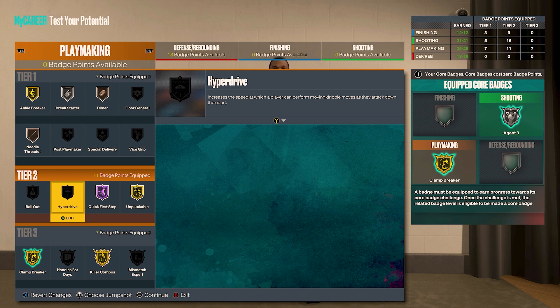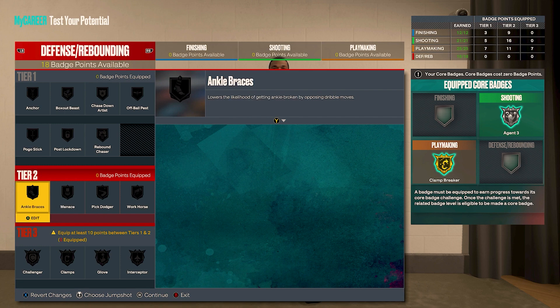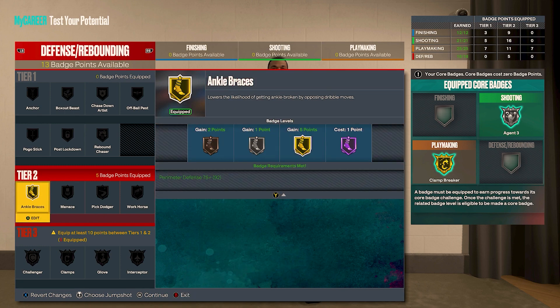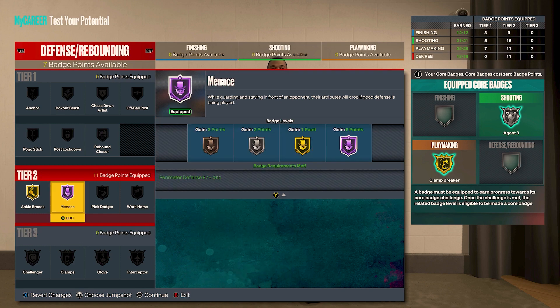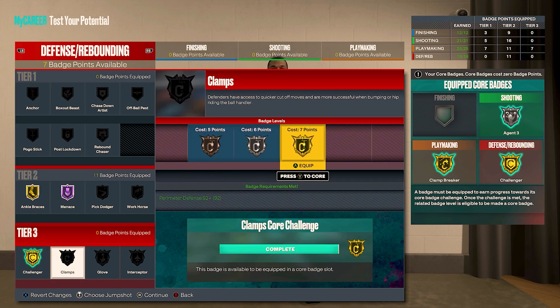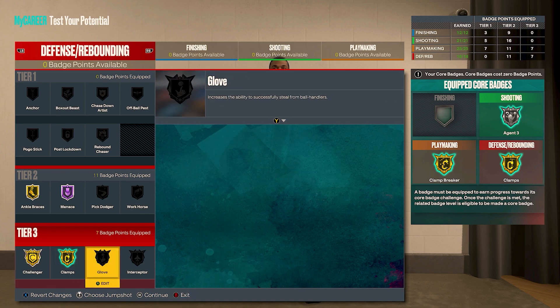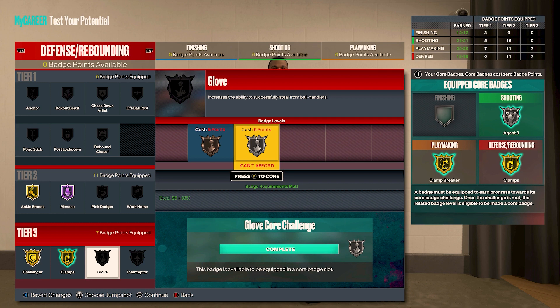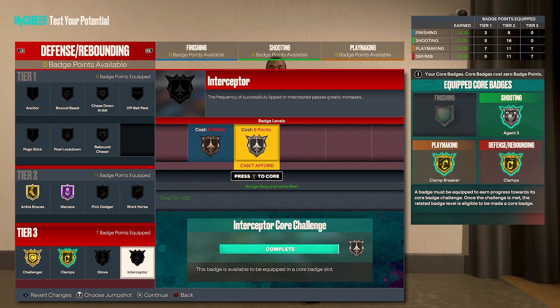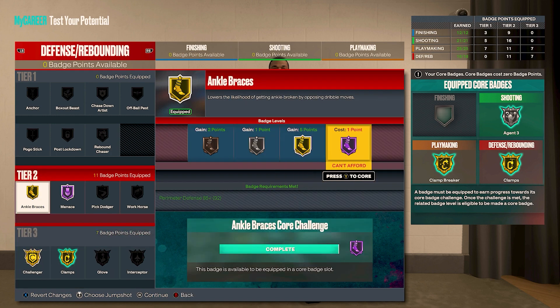For defense we have 18 badge points, focusing solely on being the best perimeter defender. Tier two: gold ankle braces and hall of fame menace. Make challenger the core badge — use those seven points on clamps. The remaining points: take six and put them on silver glove or silver interceptor, and use that extra badge point on hall of fame ankle braces.